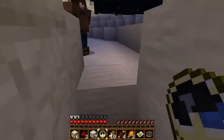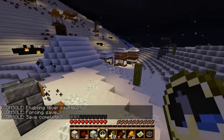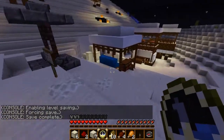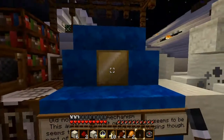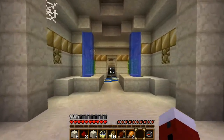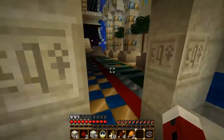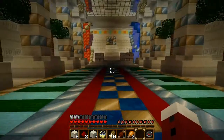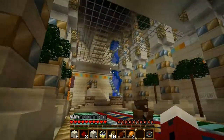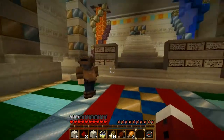We haven't gotten terribly lost or anything yet. So we've gotten a lever, which means we can go back to one of the gold blocks and open something. Near the start there was a gold block, wasn't there? This is cool — it's different, it's scaring me. Must have spent a lot of time, because you can't MC edit blocks like this.